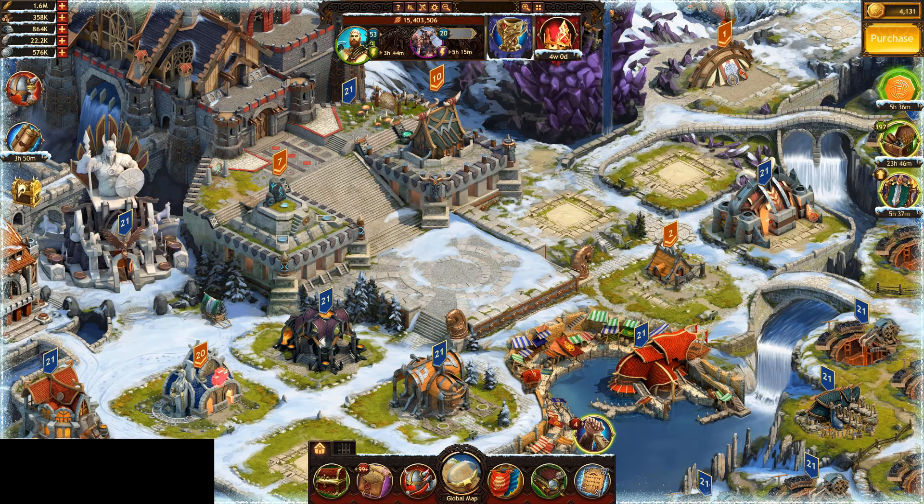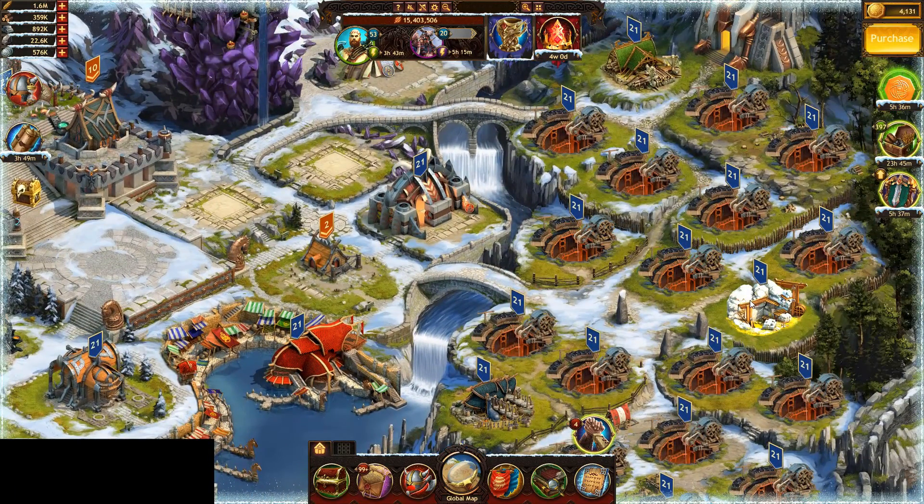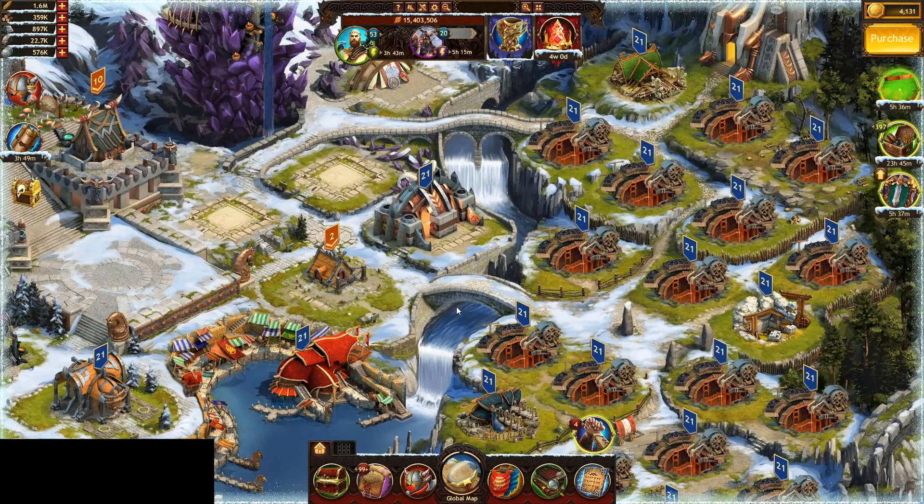To start we'll look at maximizing your resources. There are plenty of hyperfarming videos out there. The nice thing with a support account is that once you get it to the desired level, it's no longer building anything — as you can see the construction and learning queue down here is completely empty. So once you get it there, everything you produce is going to your clan stronghold, your clan bank, or your main account. That also means you don't need to keep these three things here, so I should be getting rid of those in the next day or so.